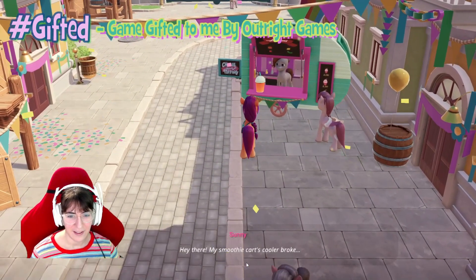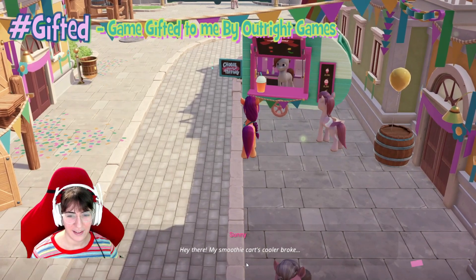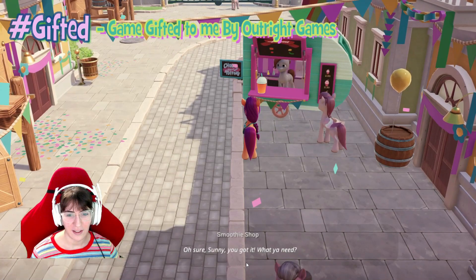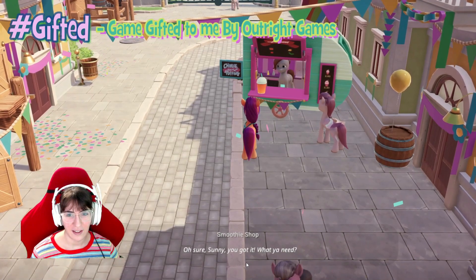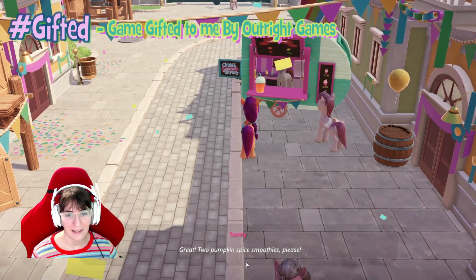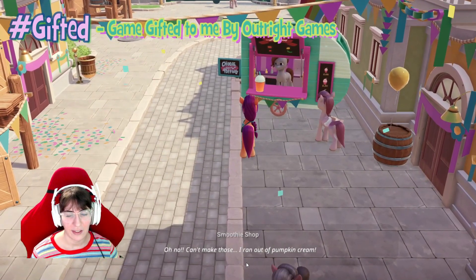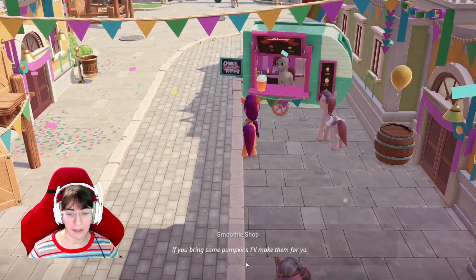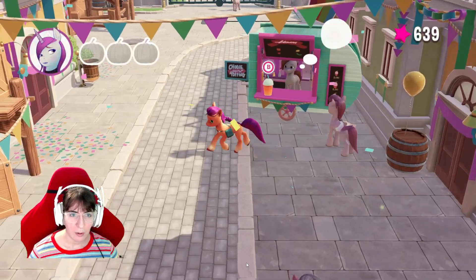Hey there, my smoothie cart's cooler broke — can you spot me a couple smoothies? I'll get you back. Oh sure, Sunny, you got it. What do you need? Great — pumpkin spice. Two pumpkin spice smoothies, please. Oh no, can't make those — I ran out of pumpkin cream. If you bring some pumpkins, I'll make them for you. Okay, there are three pumpkins.